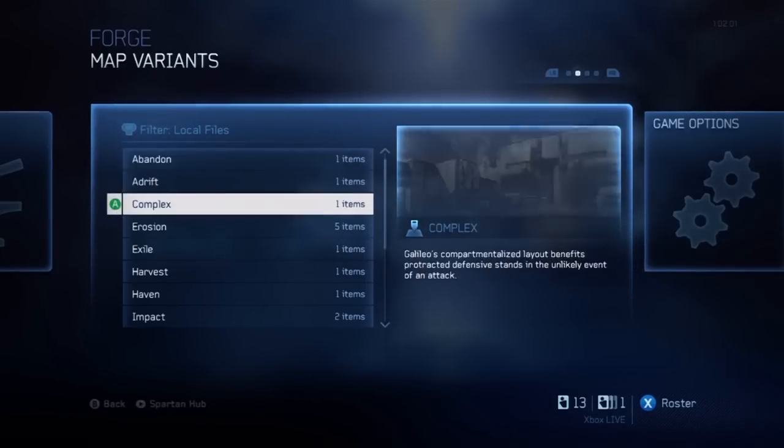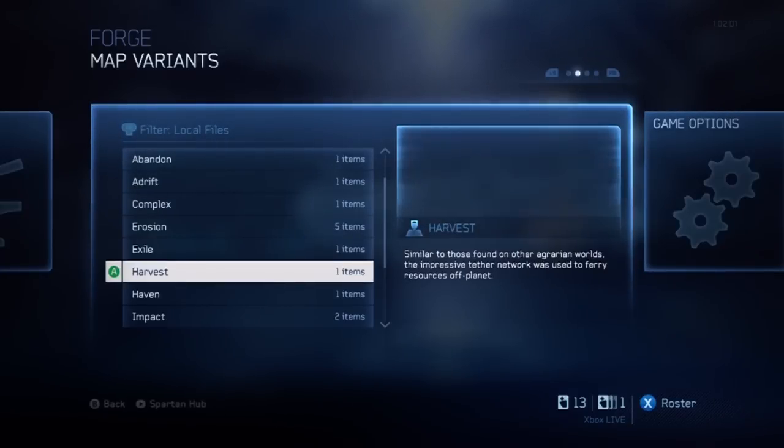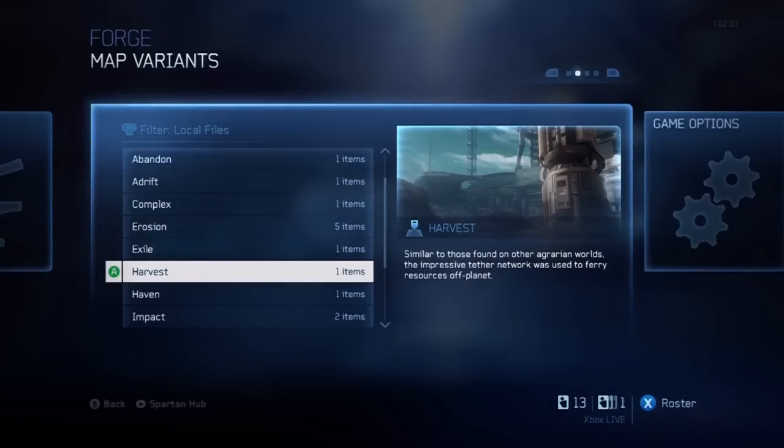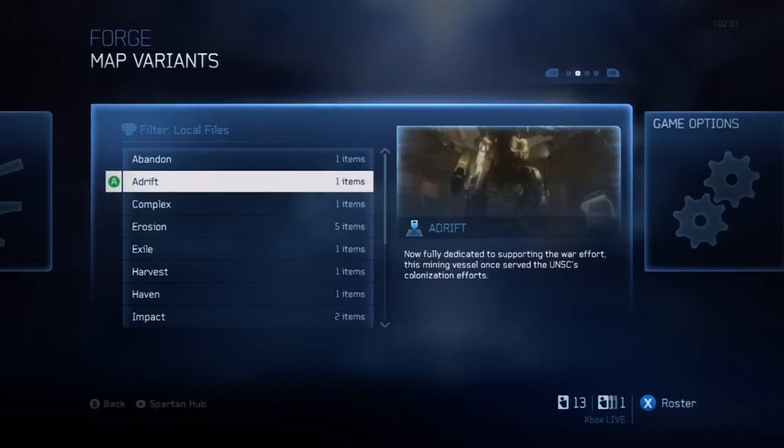In Halo 4 they decided to fix that. They made it so that every map has the potential for forging. So if you go on to Exile, you get a good amount of budget and a lot of items to Forge with. Not every map has that — there's a few small maps that are just too small — but I would say half or more of these maps allow you to actually make your own custom map on them. Then there are three maps that are actually designed for Forge.